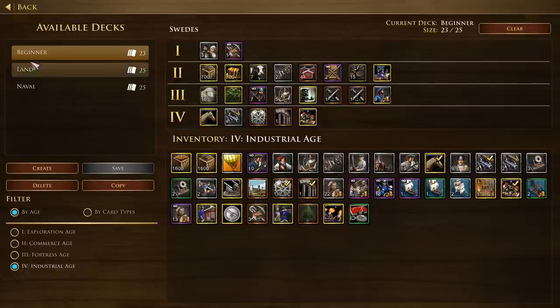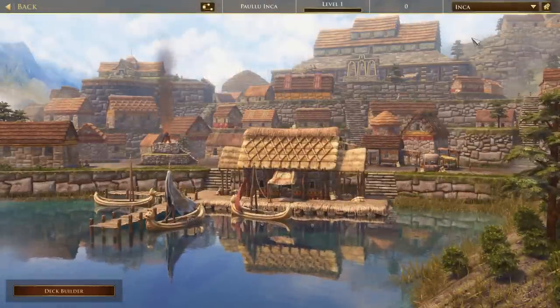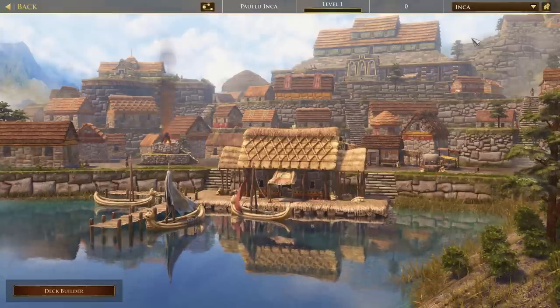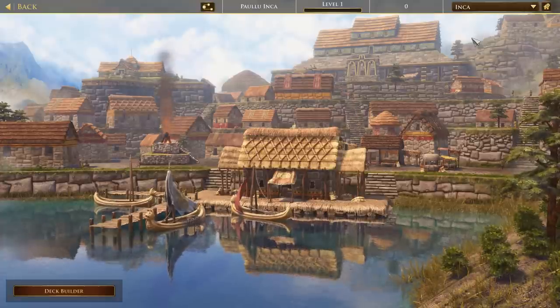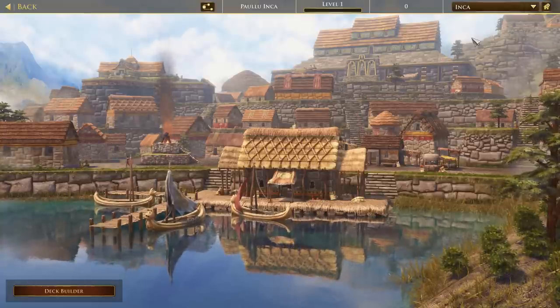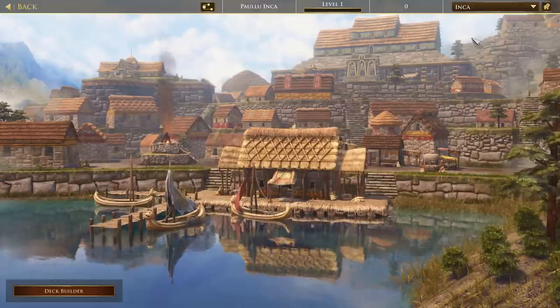That was all for the cards. Also in this definitive edition, except for the Swedes, they've also included the Incas as a playable civilization. The Incas, of course, were a powerful empire in South America, until the Spanish adventurer and conquistador Francisco Pizarro came with a rather small band of Spanish conquistadors to conquer the empire.